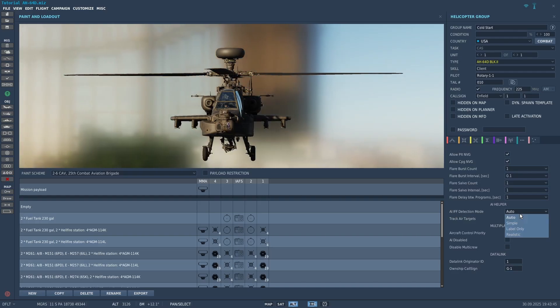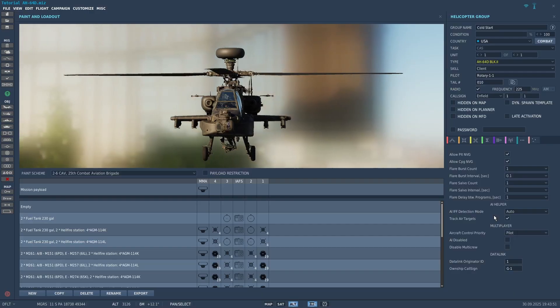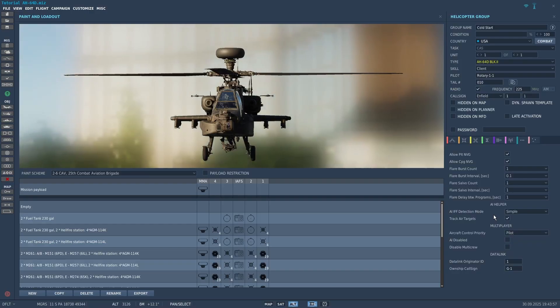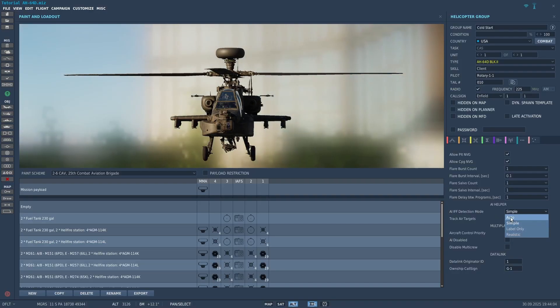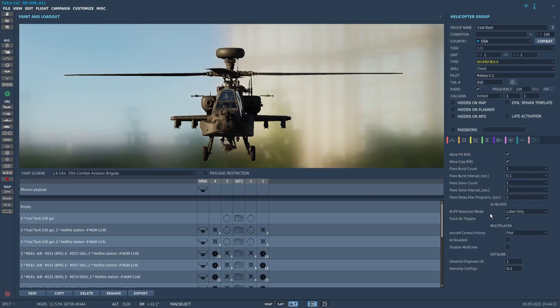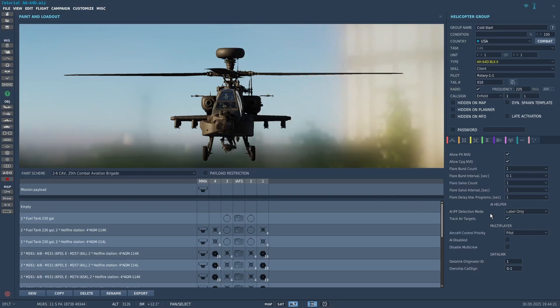For the AI IFF detection mode, when George is looking for targets, he needs to figure out what kind of target it is and what team it's on. If you have it set to simple, it's basically magic — George will instantly know what team it's on and what kind of target it is. If you have it set to label, George will always magically know what team they're on, but he won't always know what kind of target it is. Based on how far away they are and at what angle the target is, he has to try to figure it out.